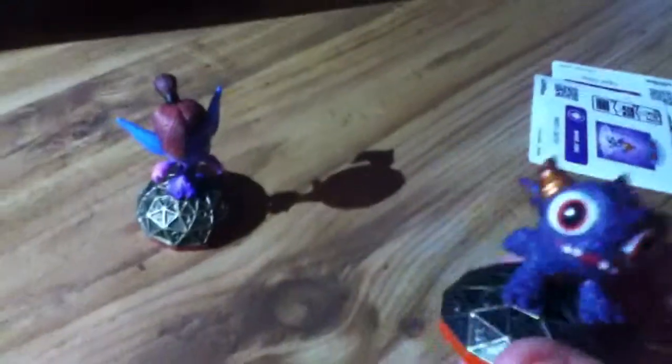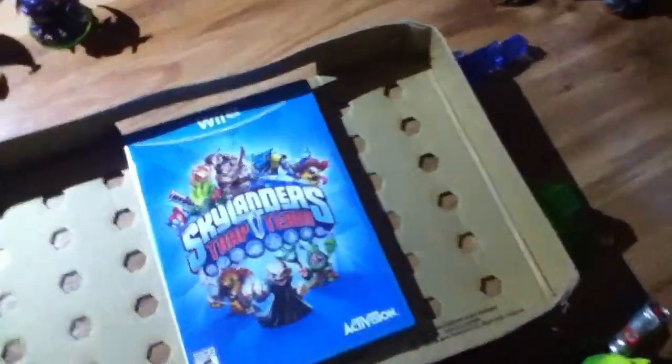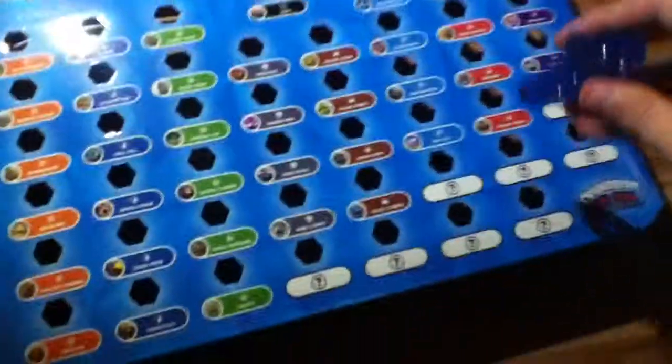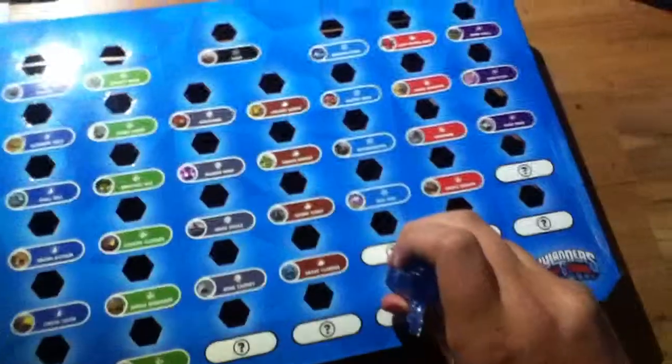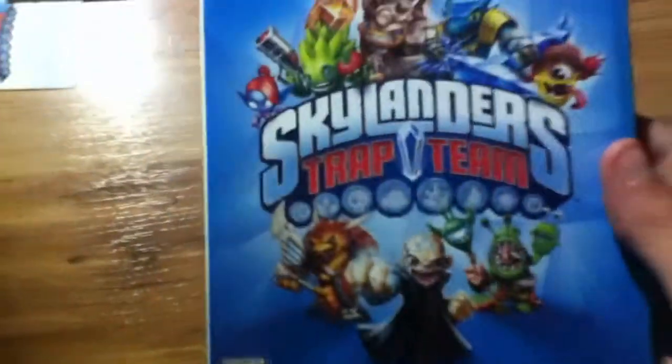Okay, the minifigures I just unboxed are Spry and Mini Genie. And now I'm just going to unbox the rest of this. And as you can see, I just got the game. Wow, epic. And look, I think this is where I can set my traps — I think right there, maybe a little bit tricky. Oh well. This is the game and it looks epic. And as you can see, I just got a few stickers and trading cards. Awesome.